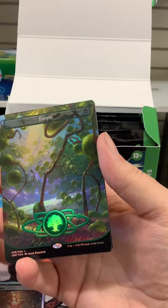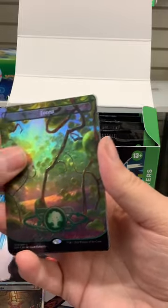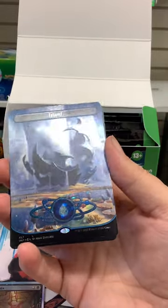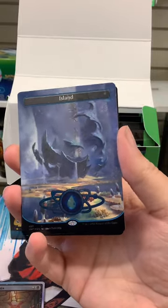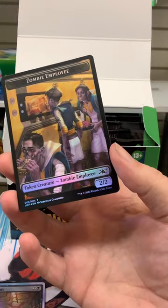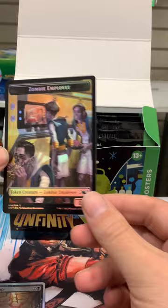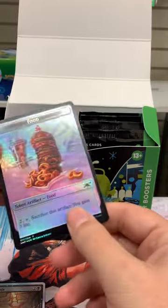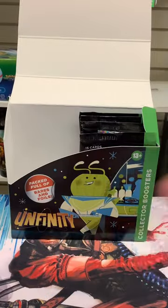Now we're on to our lands. We got a regular Forest, it looks like. And then we have a Galaxy Island — isn't that beautiful? And then we have the Zombie Token foil — that's another one I wanted. It looks so hilarious with them cooking food up there. Then, of course, the Food Token in the back, which is kind of funny going with this one in the front.